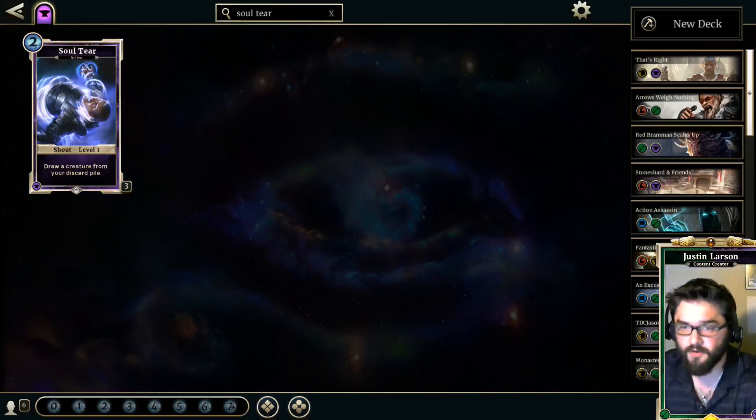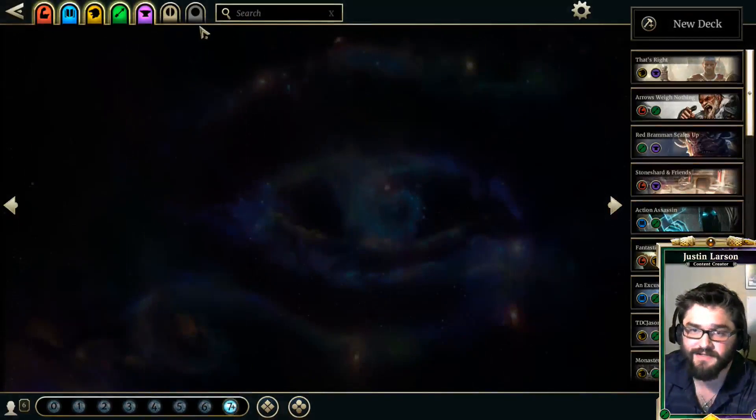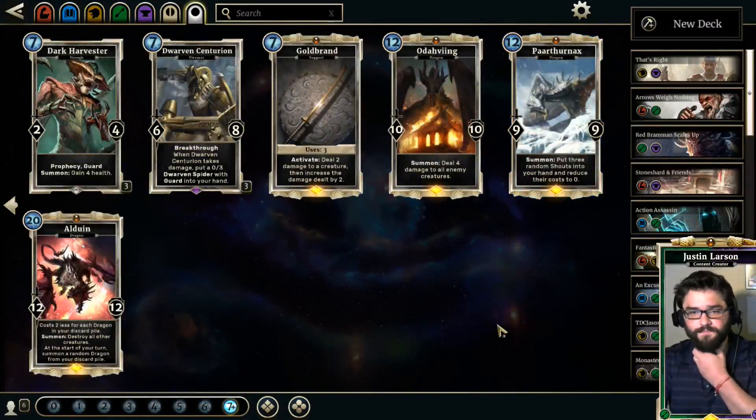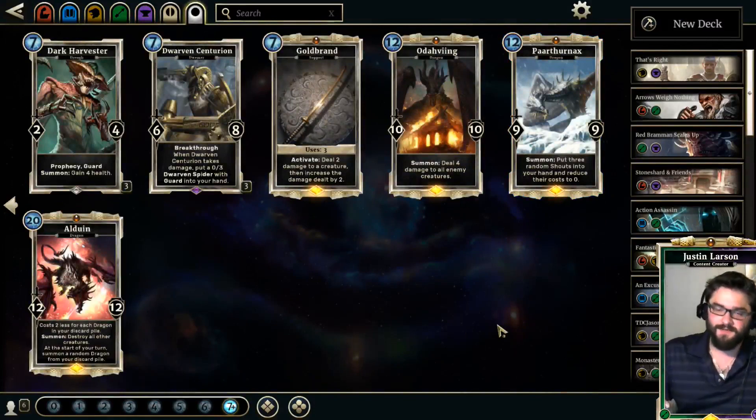At number 5 we have a tie between two giant 12-cost dragons: Parthenax and Alduin. The reason I package them together is that I think you're going to run them in the same deck most of the time. Alduin obviously requires a very specific deck — you need ramp dragons or an insanely slow control deck with a ton of dragons to make use of him. And Parthenax is easy to overlook.